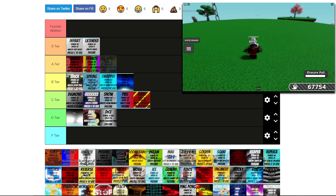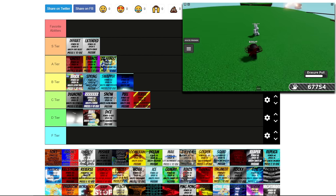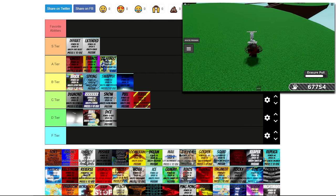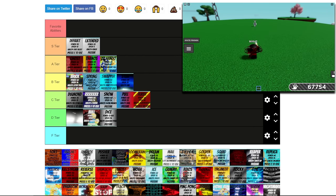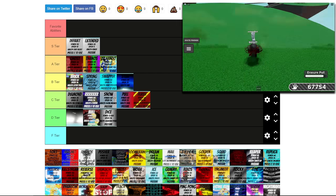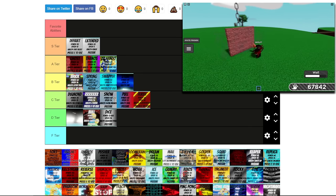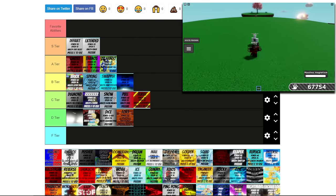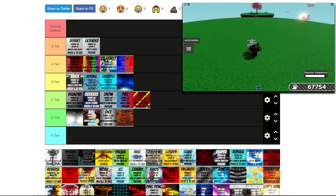Next up we have Zahando. Oh, this is easily A tier — not quite S, but definitely A tier. This is like the go-to glove if you have a Reaper or a Killstreak that's on a tear. This is the glove that usually gets pulled out. Following up, we have Fort. Fort's great but it's just a meme glove, so I'm putting that in D. Magnet — this is a really good glove. You're always pretty much guaranteed a slap, so this is definitely A tier.